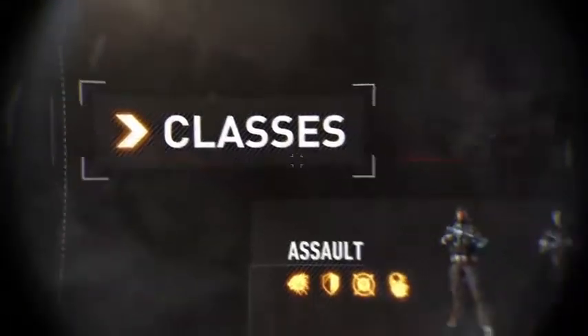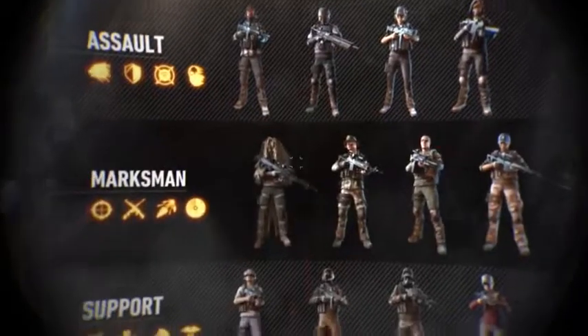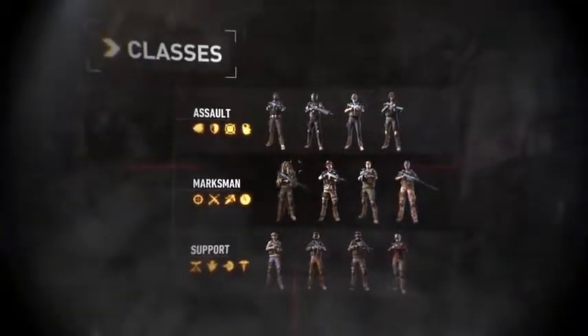There are 12 different classes to choose from, giving the opportunity to create unique strategic scenarios and build a squad that fits the approach you decided.